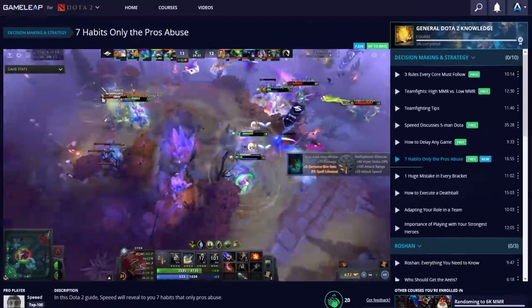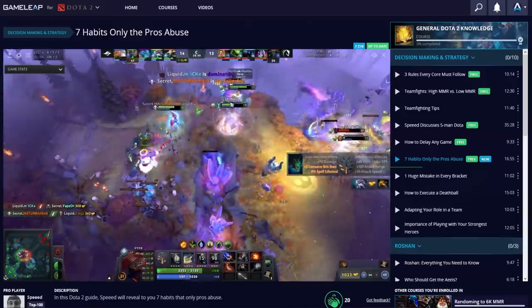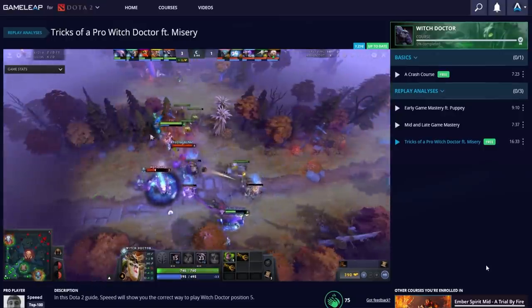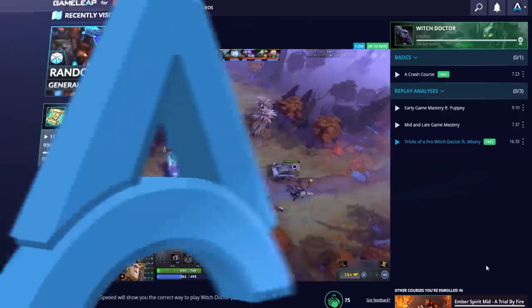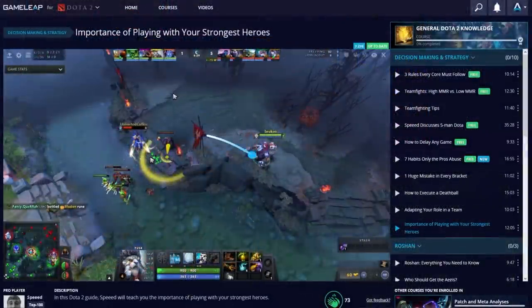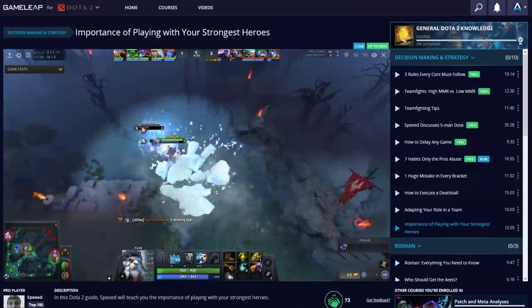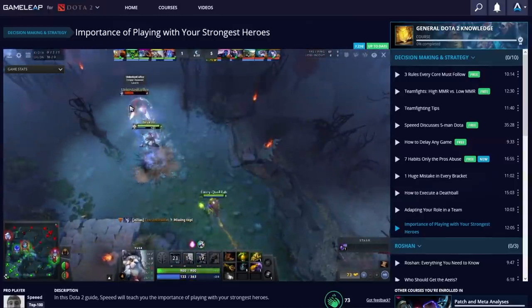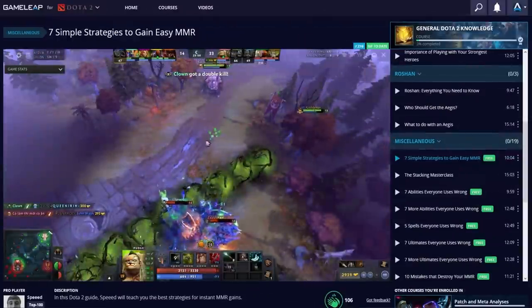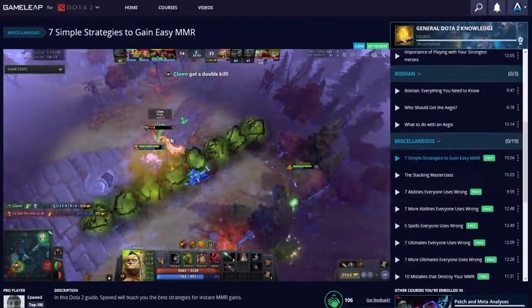Check out the Gameleap website — we're putting out a video there every single day. If you feel like the YouTube videos aren't enough, or you're stuck and can't get to the next bracket, try it out for a month. It's going to help you get to the next level, give you good ideas to play on, and hopefully make you less tilted, because you'll go into the game knowing what you want to do.